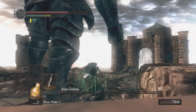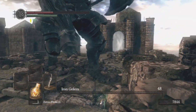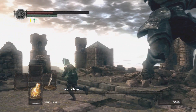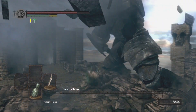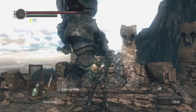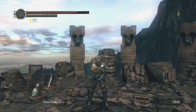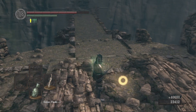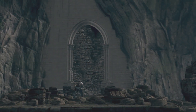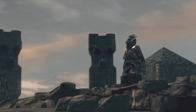Iron Golem surprisingly took me like five tries. I could stagger him, but the damage I was dealing was very little, so I would have to be pressing the attack non-stop. I would get yanked off the side, stuff like that. So I was like, alright, let's just bring him over here and destroy the giant above that's throwing the rocks. We're gonna head on to Anor Londo now.